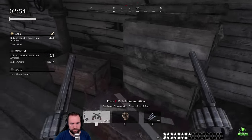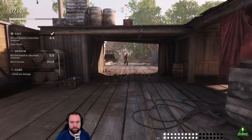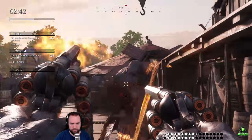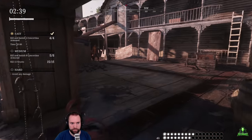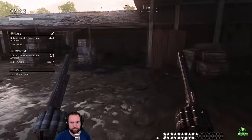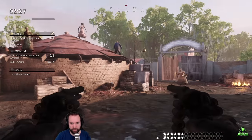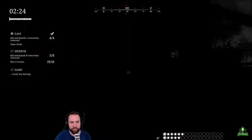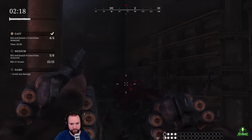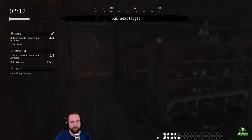Killing the grunts is not really the big deal - there are so many of them. Why do I go for stupid headshots? Let's go for upper torso shots; they're strong enough to kill them. Two more armors and I'm done - look at the time I have left.